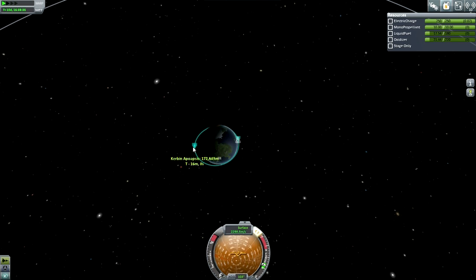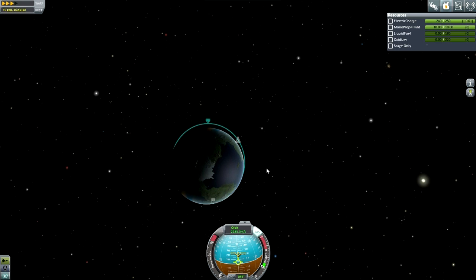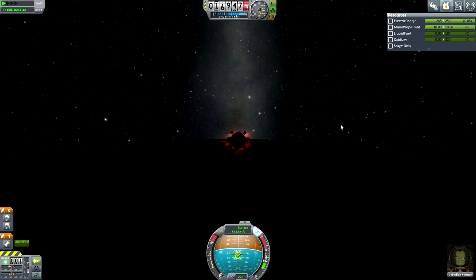But it's to no avail. The atmosphere is far more powerful than my remaining fuel, and eventually we get sucked in — once again basically on the opposite side of the planet from the KSC. Maybe I should go back to using an aerobraking calculator. I'm clearly not very good at this.